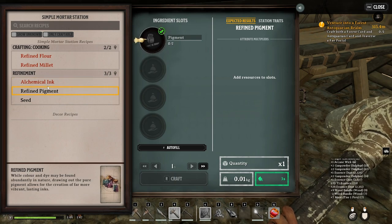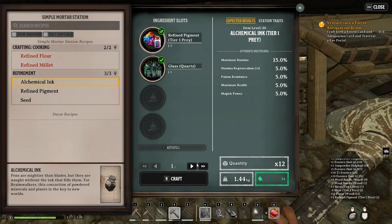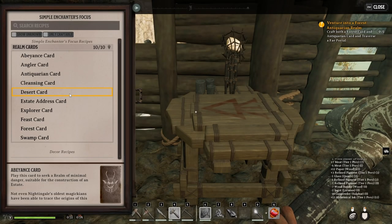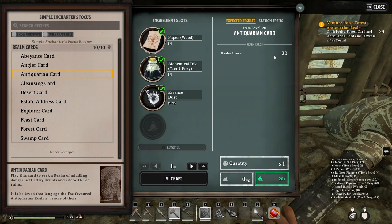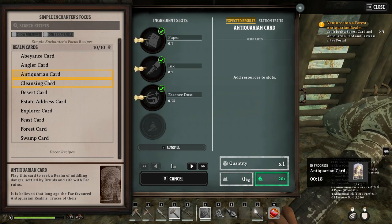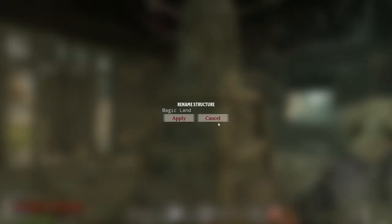You need to make first the pigment, then the alchemist ink. Let's make these first — and then the alchemist ink. I'll make 36, so one batch is enough. And then we can craft our antiquarian card. It increases the level of the zone by 10 — it'll be relevant power 20, so plus your difficulty that equals 30. I'll make one of these and a forest card. You can rename your respite as well — 'Magic Land.' It's fine.